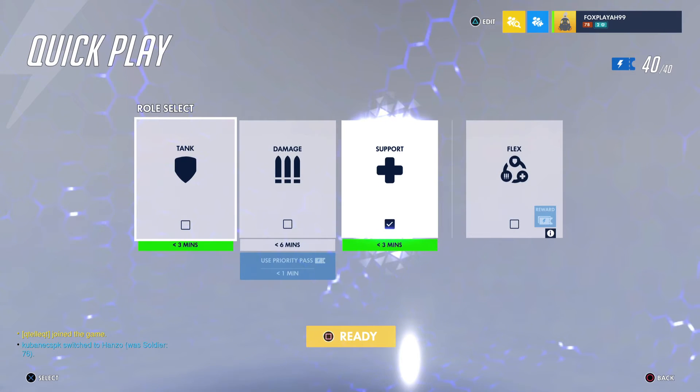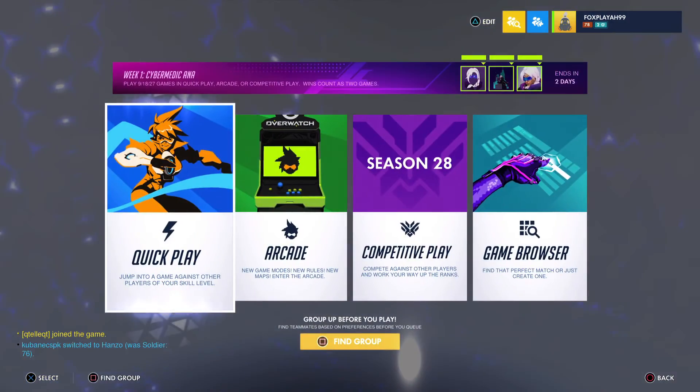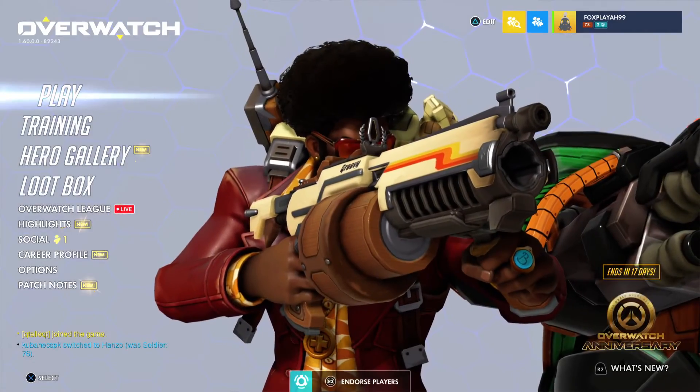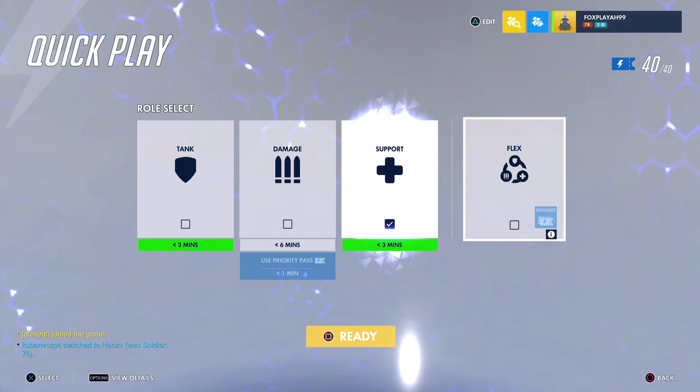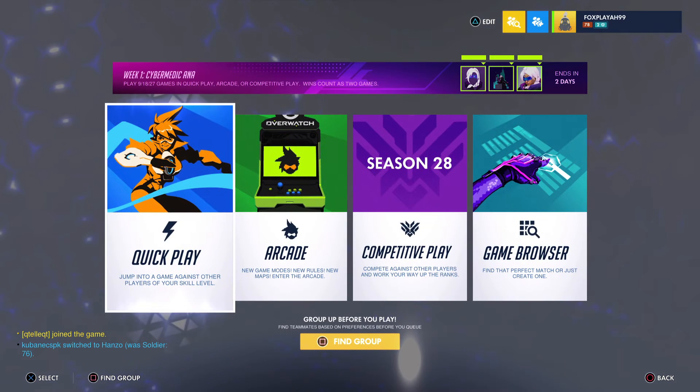What you can do is go to Quick Play and select your role. Sometimes when you press on Quick Play you have support, damage, and tank — one of them has a loot box or coins option. If you choose coins or loot box, you press ready. You're in the game now, and you need to play the whole game. When the game says you collected your earnings — like 25 credits or a loot box — you press your start button or Escape on PC, then press leave game.